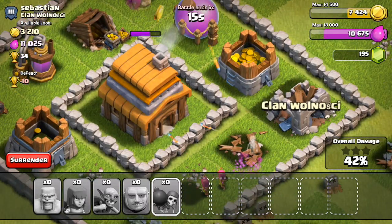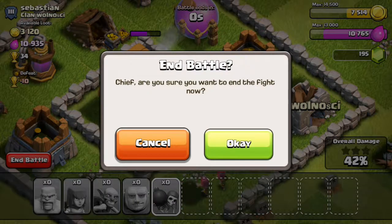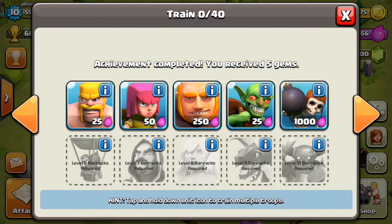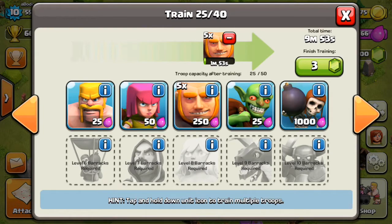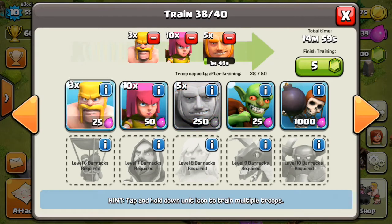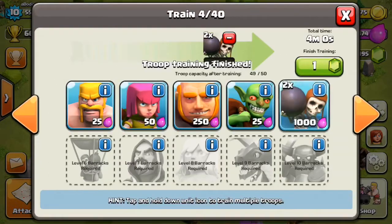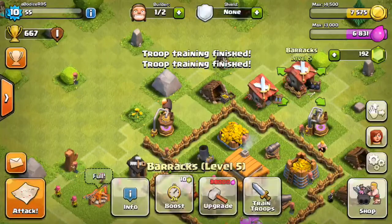Both archers went to the town hall but the archer tower killed one, with just 11 seconds left. I'll wait it out since surrendering and losing give the same result - at least I get a little gold and elixir. After this I'll try a different troop composition: five giants, ten archers, five or ten barbarians, two wall breakers, and one goblin.